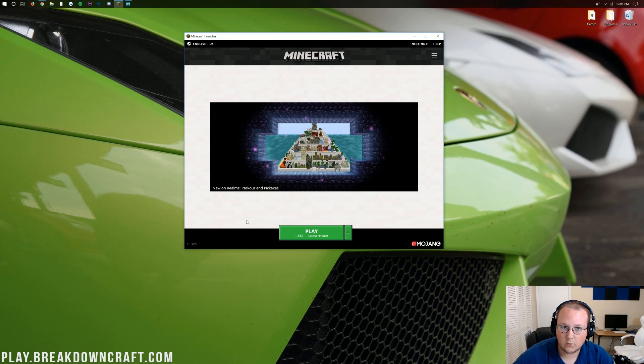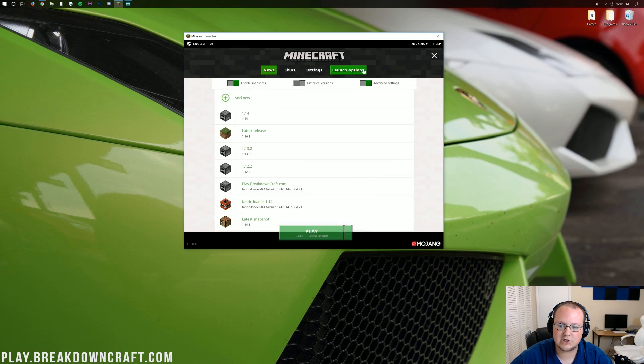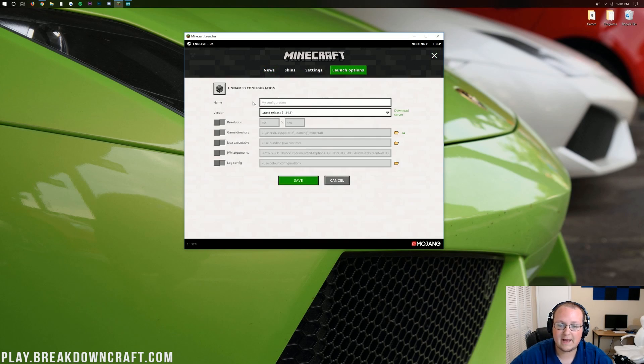Now if you're wanting to play 1.14.1 in the future, how do you do that? You click the three lines in the top right, click on launch options, and then you want to add a new profile. Click add new, and then you can name this profile whatever you want.